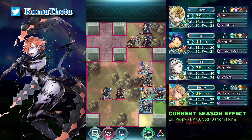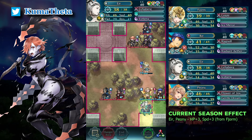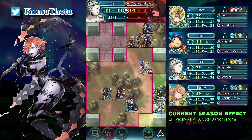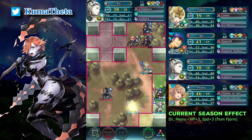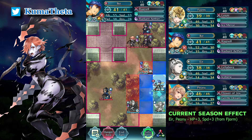Defeat the axe cavalier and red mannequins with air. Move Ike one space up and move the arm below him. I won't lose.